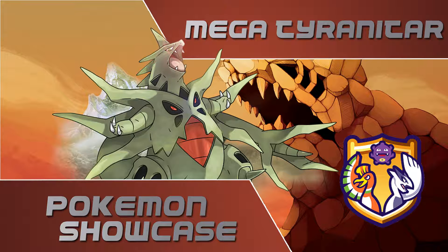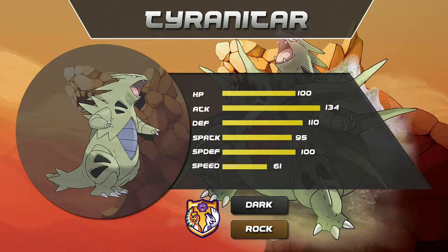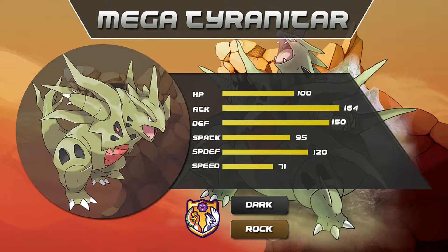Mega Tyranitar possesses a massive amount of bulk under Sandstorm, with an incredible 150 base defense and 120 special defense, plus the boost from sand. However, its large number of weaknesses limits its bulk. In terms of attack, it's able to threaten a lot of teams with its base 164 attack and access to boosting moves such as Dragon Dance. As its bulk gives it an easy time setting up, Mega Tyranitar is a deadly sweeper in the late game.